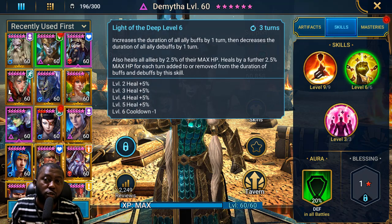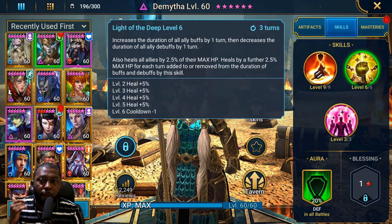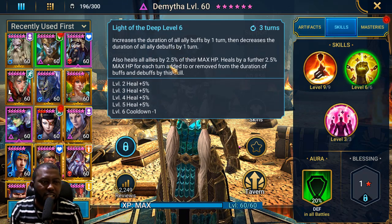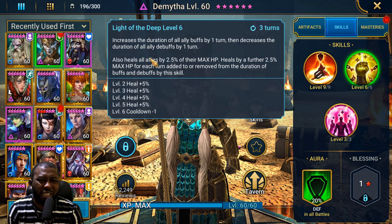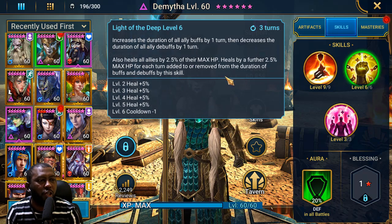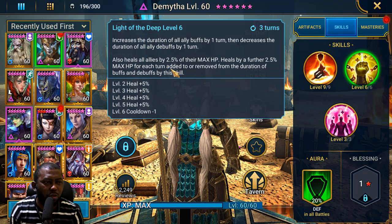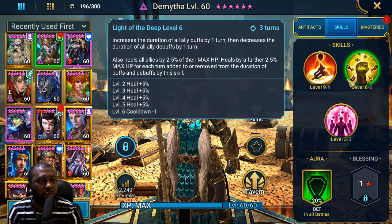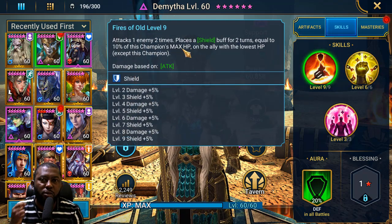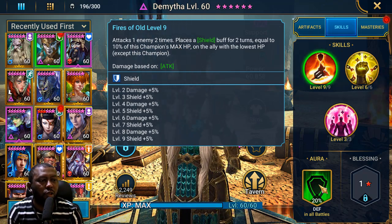Another skill she brings decreases the duration of debuffs the enemies place on you and increases the duration of your buffs by one turn — like a mini cleanse. It also does healing, which could heal your allies to max HP. So she's a healer, increases buff duration, decreases debuff duration, and does a mini cleanse. She also places a shield on her A1 — on the ally with the lowest HP on your team.